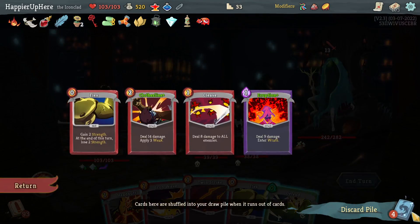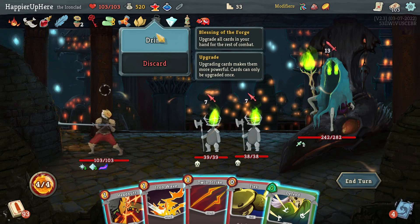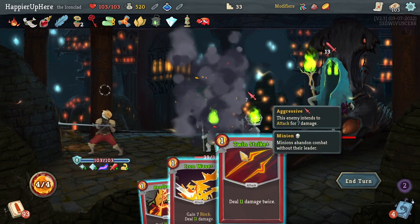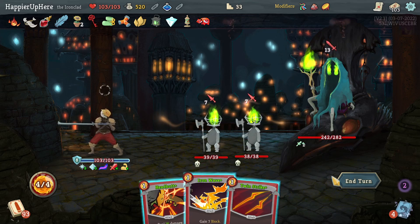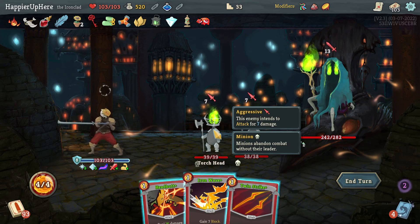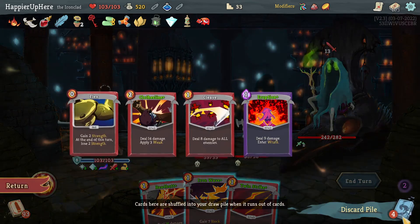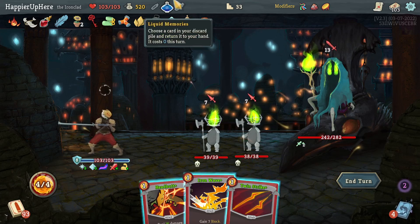Actually I'll have extra strength — you know what, I'm just going to do it. Let's do Flex, Defend. Twin Strike is 22, Headbutt is another 16, so that's 38 — that'll kill one of them. Then what can I bring back to deal another 28? Twin Strike is 22, not 28. Clothesline will be 17 with weakness — the weakness would actually be enough. I think that will work if I get a Clothesline back.